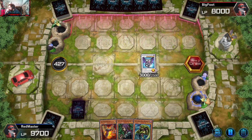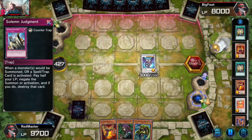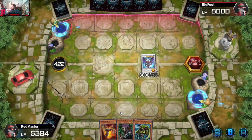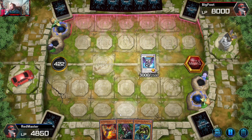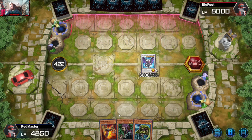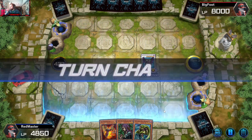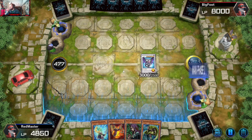We have Solemn as our one point of interaction, which is probably not super great. Lady Debug for the normal summon. We'll just say no to that — we had the life points to spare. Cyber decks I think have a lot of special summons. I don't know if they work off of having nothing on board. Oh and there's the Synchron — okay, so here's where it's gonna get interesting.